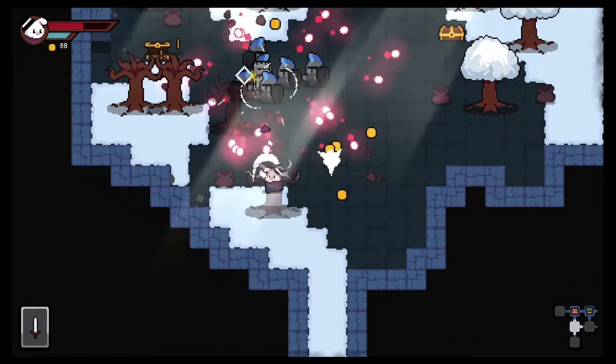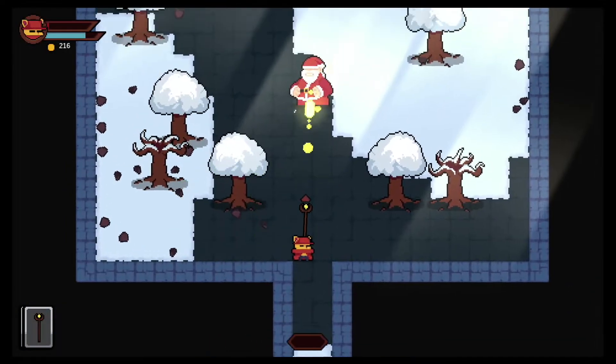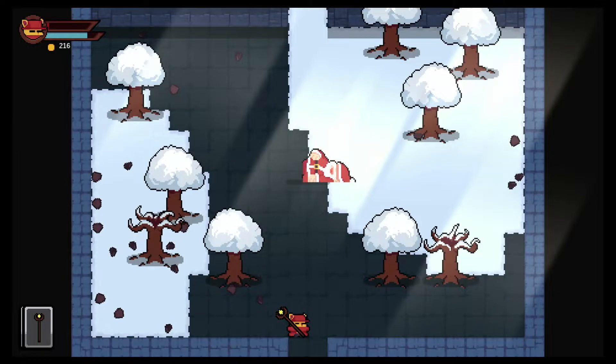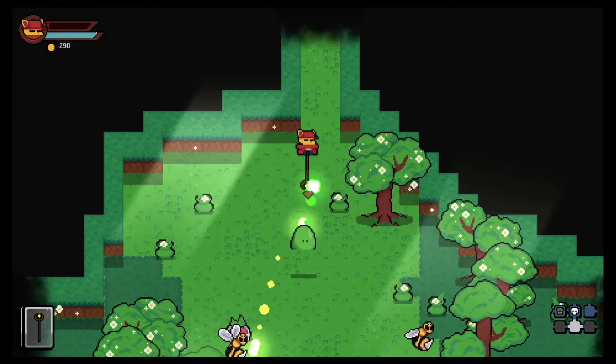The first boss will have you fighting against Kanta Sauce, and it took I believe 5 attempts before I finally understood his attack patterns and could take him down. It was super close as I just had a sliver of health left, and I was feeling pretty good about the close call. Then as soon as I ventured into the next room, the green slimes shoot projectiles which I was not expecting, and I died before I could even get out of the first hallway.